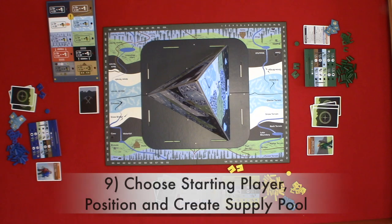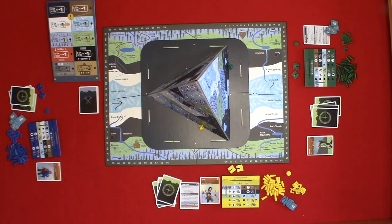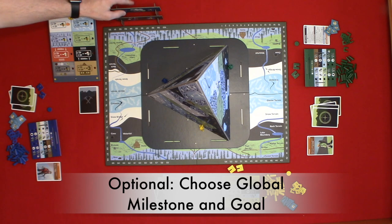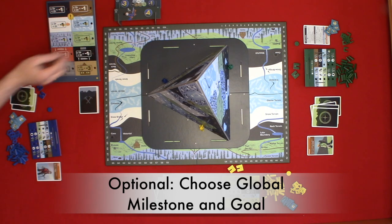Step nine: choose a starting player — the player who has climbed a mountain most recently — and place each climber on the bottom row of the mountain. Then create a supply pool near the play area. There is also an optional step: if you would like to use the global milestones and/or the goals, the milestones track who is first or second to complete something, and the goal is having the most at the end of the game. Draw one at random for each and place them on their stand. You can use your markers throughout the game to mark the milestones.